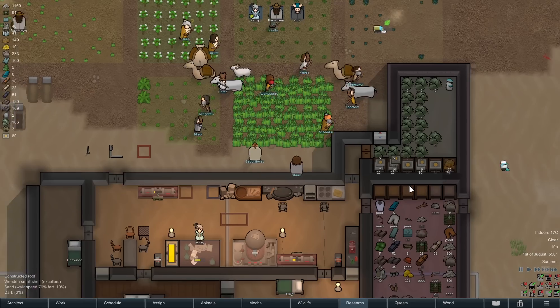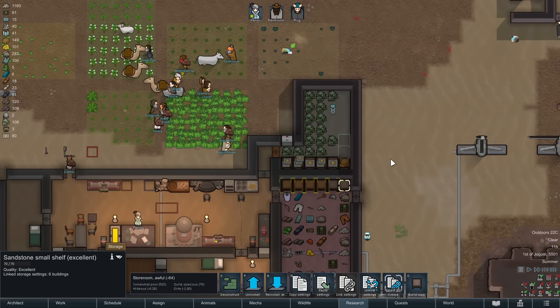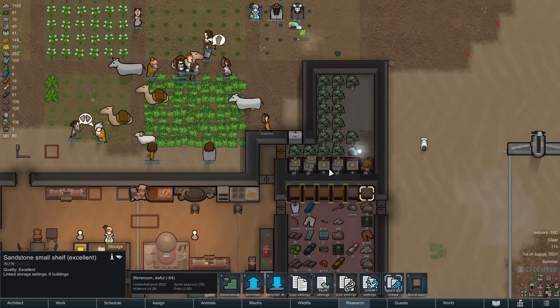Remove the roof on this thing so the hot air can get out for now. A few more shelves in the freezer — you can see the linked shelves on the bottom of the storage room there, they're all highlighted yellow.